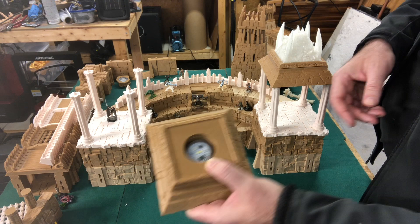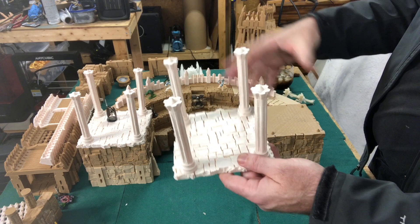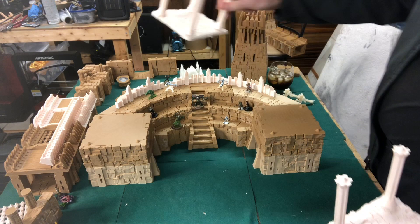These columns are going to print separately — you print up four of them, glue them on there, and then the pavilion top just sets straight on there with the cone stacking basic cone stacking system.